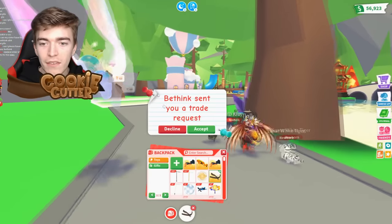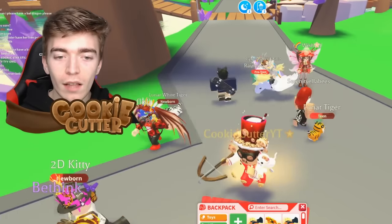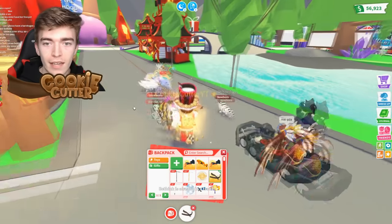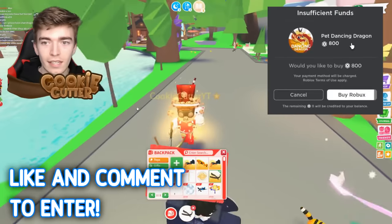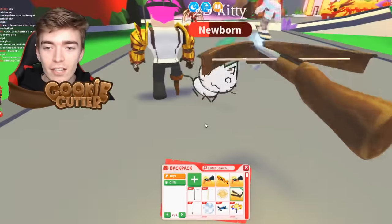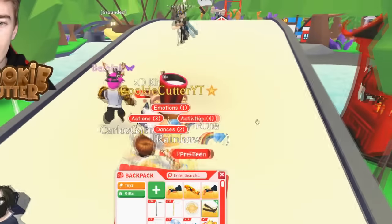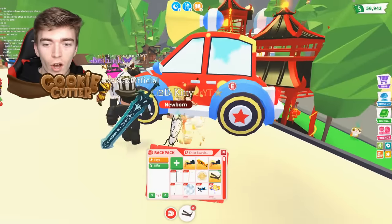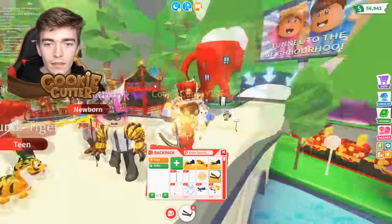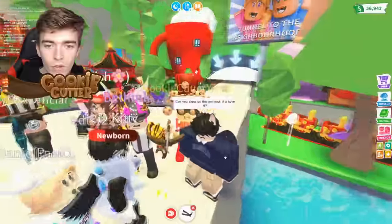Look at him — Beethink! He sent me a trade request and then declined it. Was this like a 'catch Beethink if you can' game? Where did my guy go? Did he just vanish? Oh, he's here — this is Beethink, and he has a 2D cat. This pet doesn't even exist in Adopt Me anymore. Adopt Me removed this pet and he's just casually got it. The creator of Adopt Me is literally right in front of me! The 2D kitty — so cool.